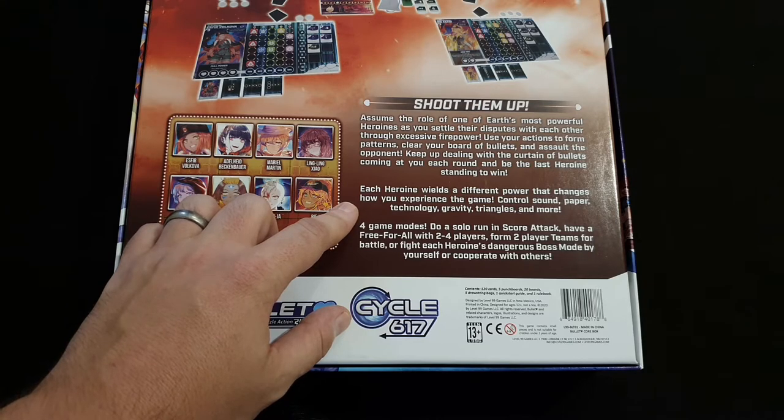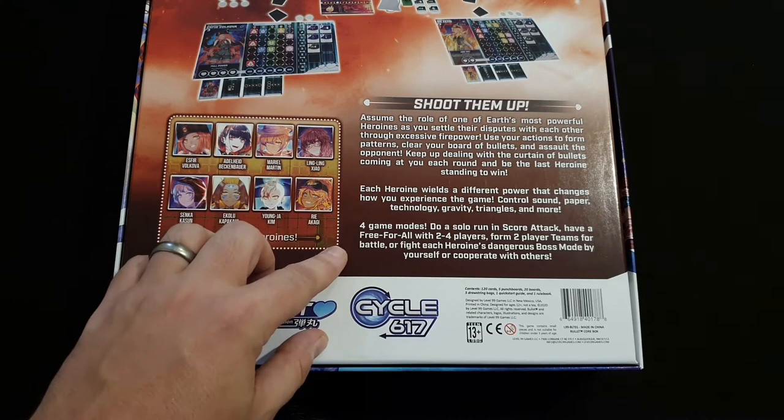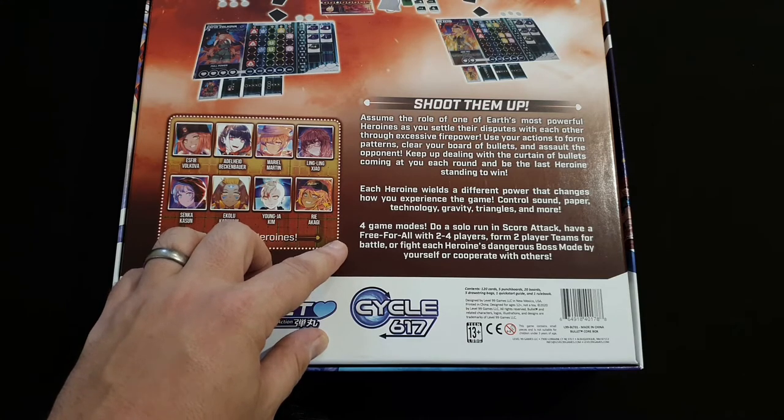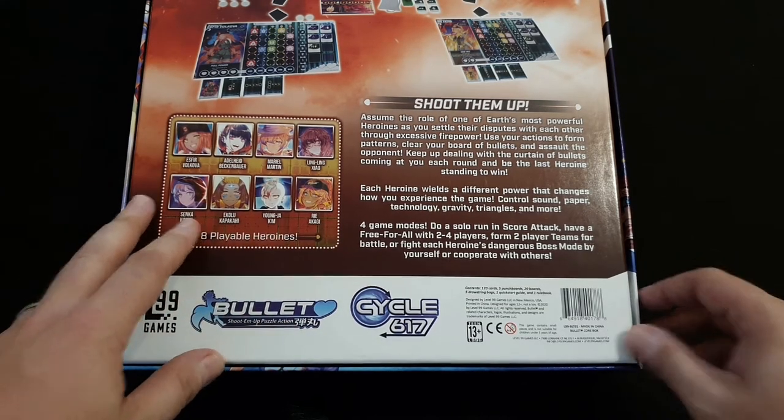Control sound, paper, technology, gravity, triangles, and more. There are four game modes: do a solo run in score attack, have a free-for-all with 2 to 4 players, form 2-player teams for a battle, or fight each heroine's dangerous boss mode by yourself or cooperate with others. So let's see how it plays.